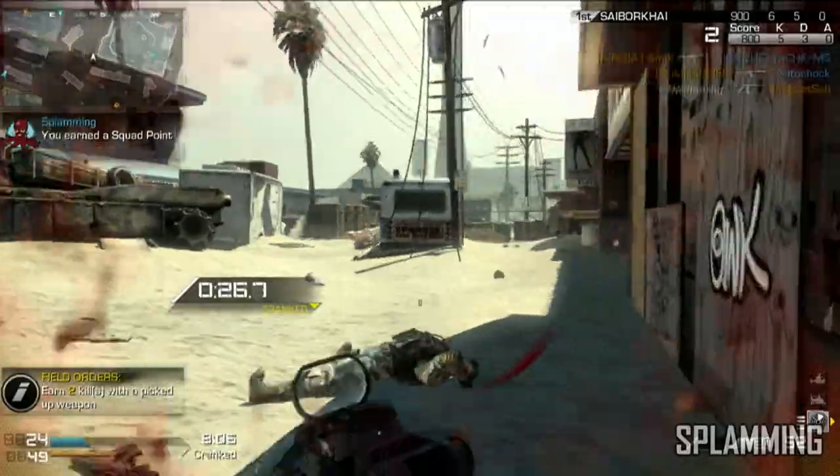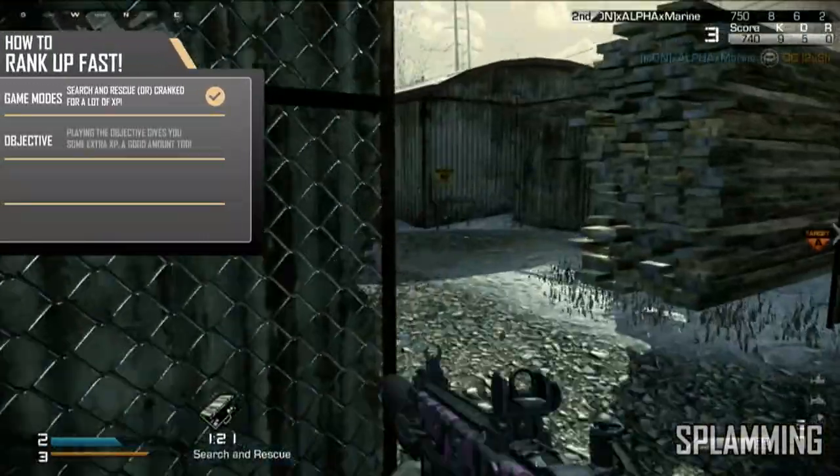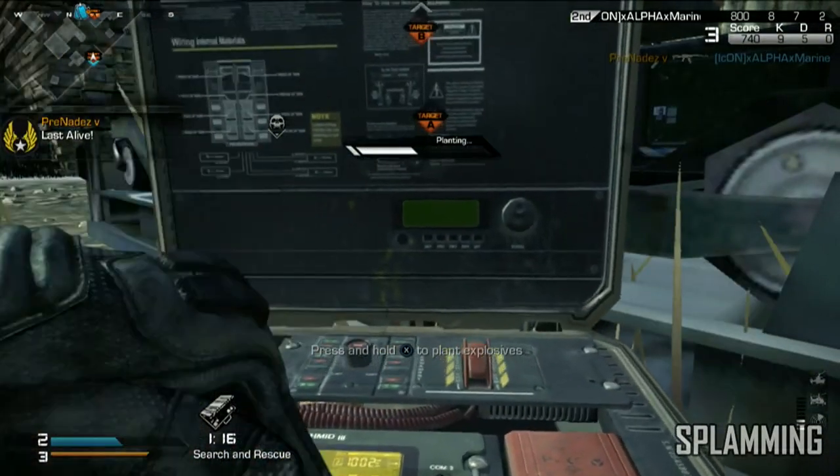Another tip to ranking up fast is playing the objective. Call of Duty does give you a reward when you play the objective. In this clip I had the bomb in Search and Rescue, went to go plant it — bam — 500 quick and easy XP.